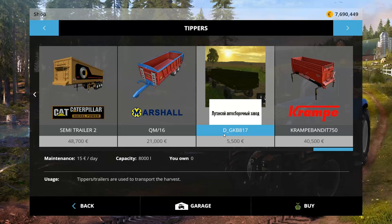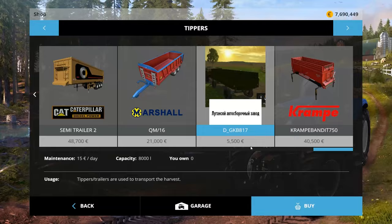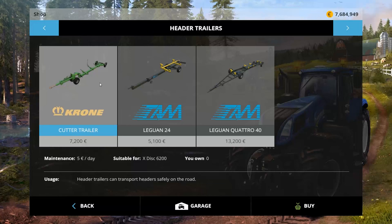Tippers - this DGKB817 goes with the Zill. It is 5,500 to buy - it's more than the Zill - 15 a day to own, 8,000 liter capacity. Let's buy that. All right, let's go back here.